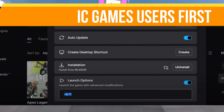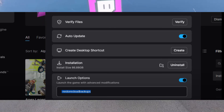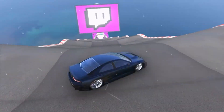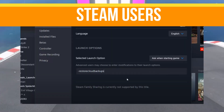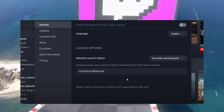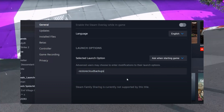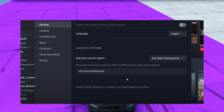Now open the game and choose the Manage option under the launch settings. Here you need to type in the command: -restore_cloud_backups. Once done, close it and launch your game again. If you're using Steam, launch Steam and go to your library, right-click on GTA 5 and choose Properties. Under the General tab, find the launch options and type in the same command: -restore_cloud_backups.